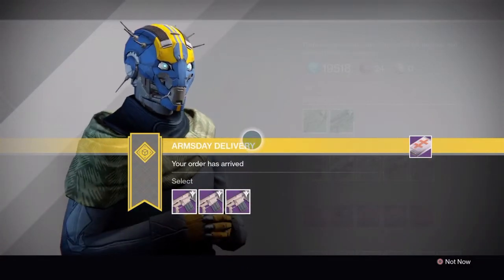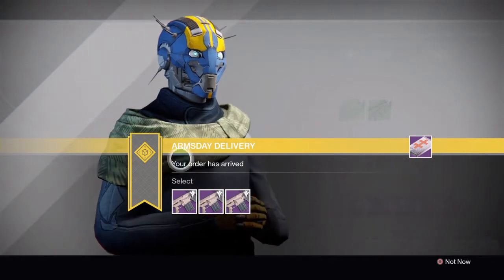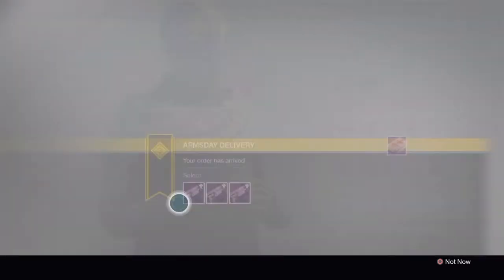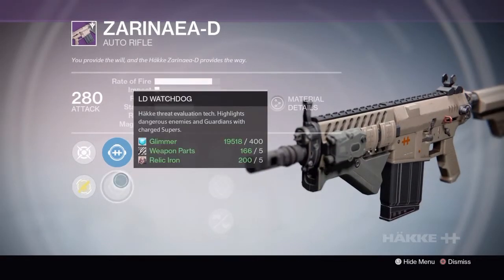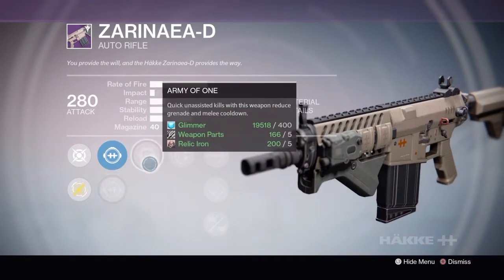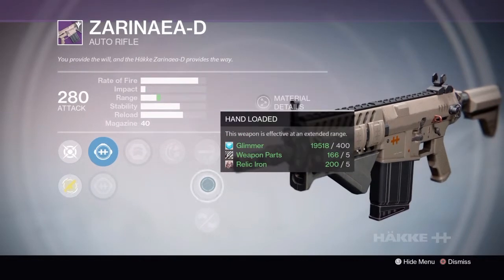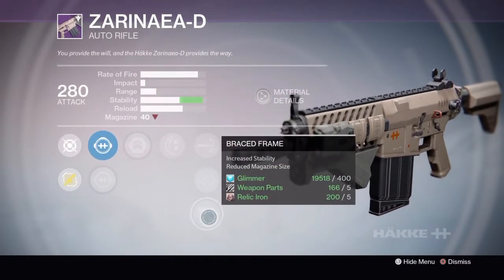First up we'll go through last week's Foundry Orders. The first gun is a Zenaya-D Auto Rifle from Hake. The Rank 1 version gives you GA Post or LDE Watchdog, Army of One, Rodeo, High Caliber Rounds, Hand Loaded, or Braced Frame.